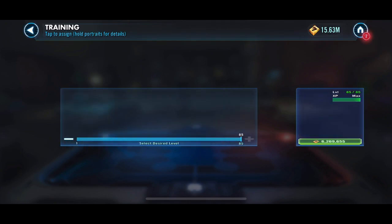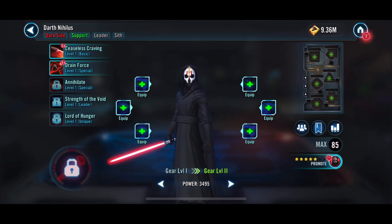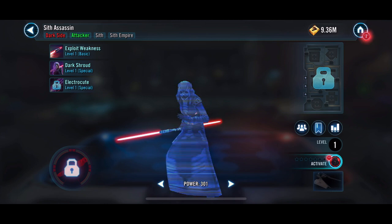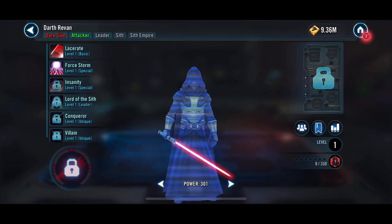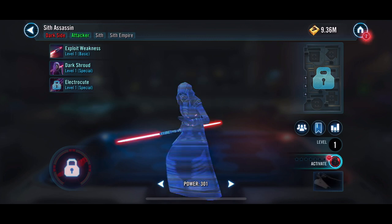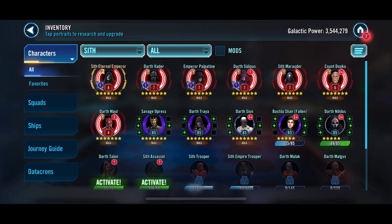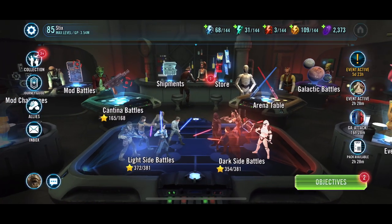We'll apply some mods to her and go ahead and take Nihilus up as well. It could go to six stars, but I'm going to leave them at five — it's more superstition than anything. Sith Assassin — we do have enough, we could take up to seven stars. There's our nice Sith Eternal Emperor. I'm pretty happy with where we're at right now. Sith Triumvirate is one that we need to work on, and we'll apply a few levels to people and continue working on that.